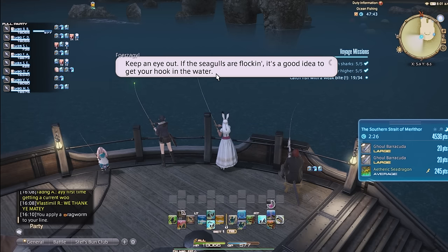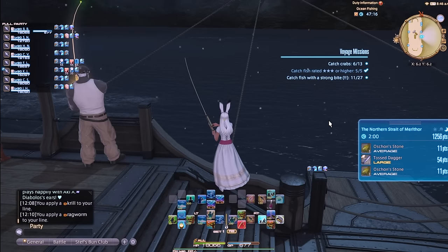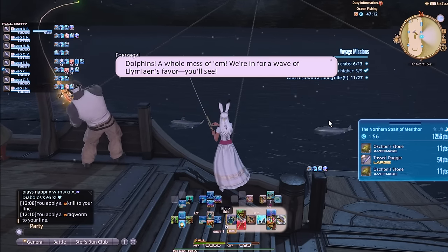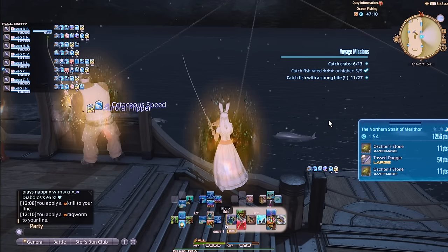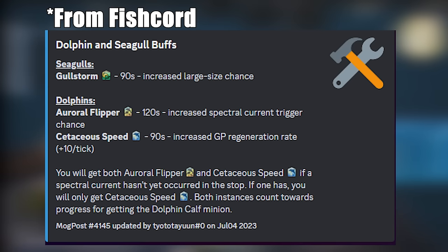You also have buffs that can happen during your voyage, indicated by a gold storm — birds flying by — and dolphins swimming by. The NPC will announce it and you'll receive either the Gold Storm buff (increased large fish chance), Cetaceous (which increases your GP regeneration), or Auroral Flipper (increased spectral current trigger chance). Dolphins will always give the Cetaceous buff, but can also give you Auroral Flipper if you haven't had a spectral current proc yet when they come by.